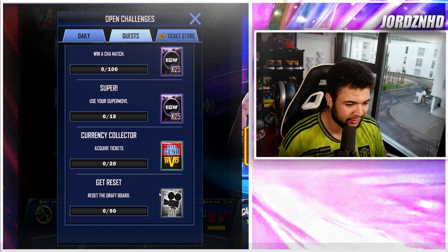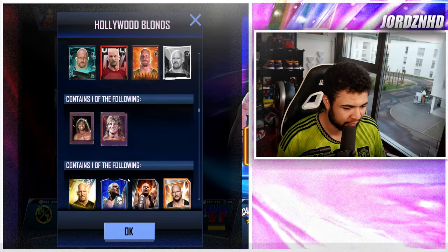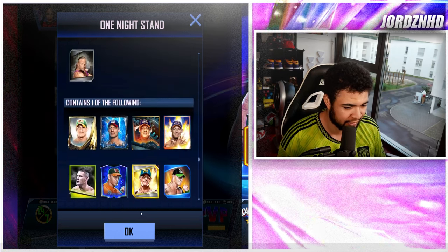So reset the draft board 50 times and you will get a reward — some throwback cards in there as well as a Stone Cold. Then acquire 20 tickets; the reward for that includes throwback Cena and RVD cards, which are quite cool.